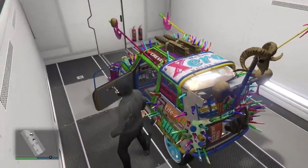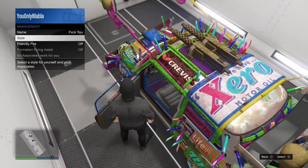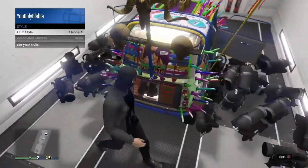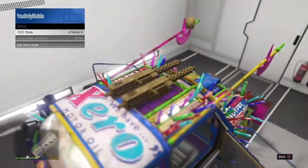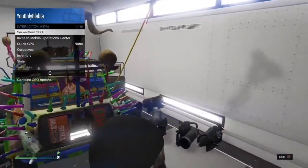Once you do that, you will see that you spawn glitched inside the MOC. From here, go do the scuba tank glitch — if you don't know how to do it, go watch some YouTube videos. You want to duplicate some scuba tanks to block your door.